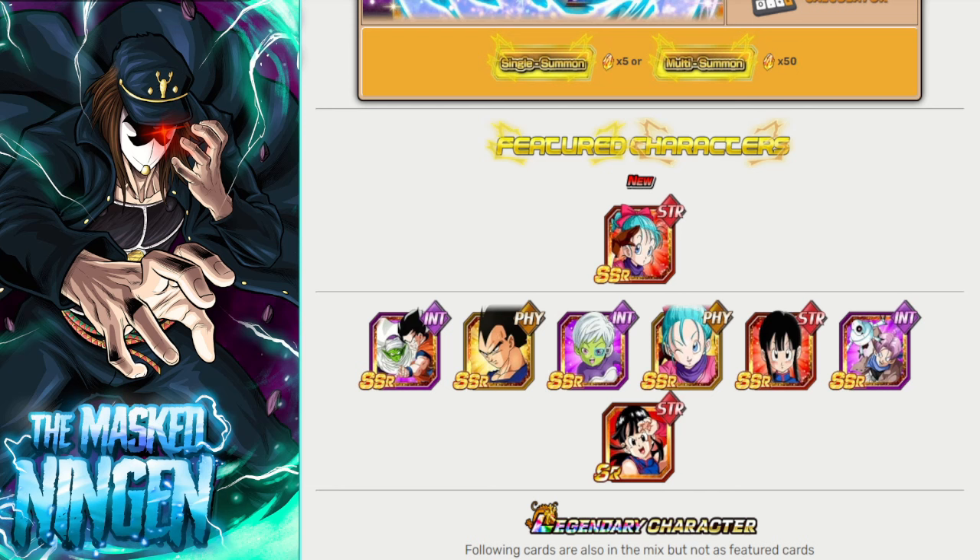If you want to try your luck and do a couple of multis, the third, sixth, and so on are guaranteed featured — but that could be any of the featured units on the banner, not necessarily Gohan.